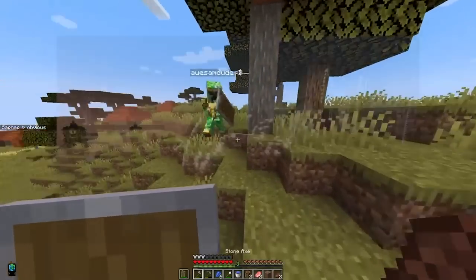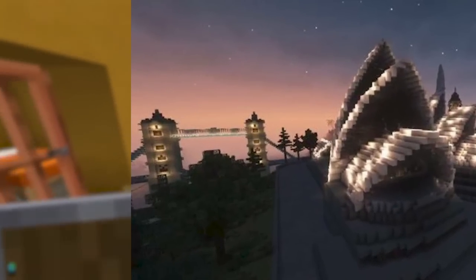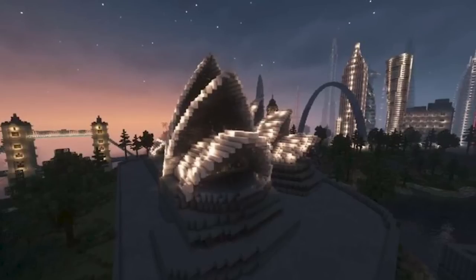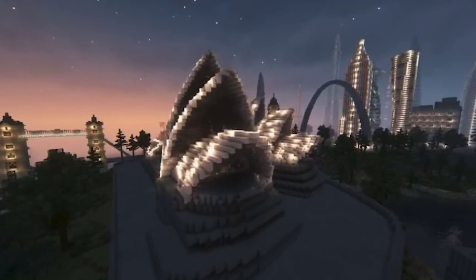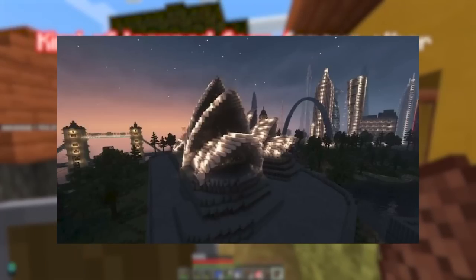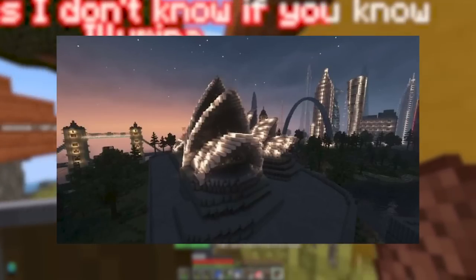We're starting off with the Sydney Opera House. In the background you can see Tower Bridge as well, and this build is crazy. It kind of sets the expectation for what you're going to be seeing in the other images, and it tells you that this server will be recreating a lot of the most popular and well-known builds in the world.